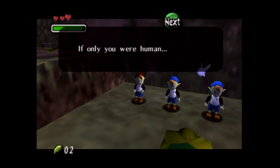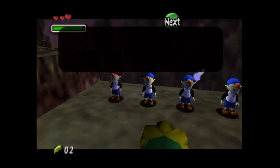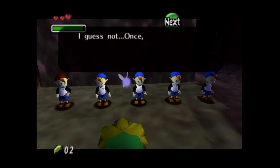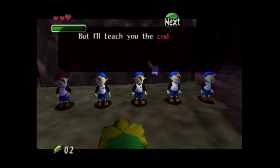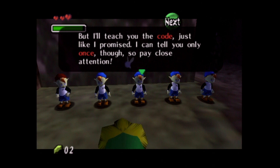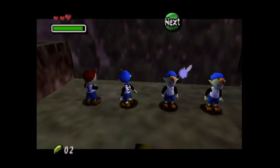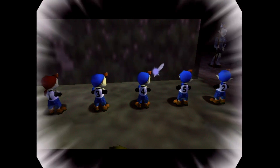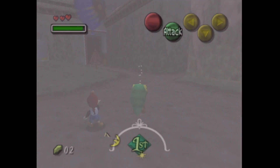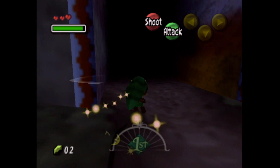Jim says: 'You're pretty good for a Deku Scrub. If only you were human — then I could give you an original bomber's notebook and make you a member.' The gang votes no scrubs allowed. Jim says: 'I'll teach you the code, just like I promised. I can tell you the code only once, so pay close attention. The code is 1, 3, 4, 5, 2.' I almost guessed it earlier! So we can go to East Clock Town now and redeem that code — 1, 3, 4, 5, 2 — and I'll always have this video to go back to.